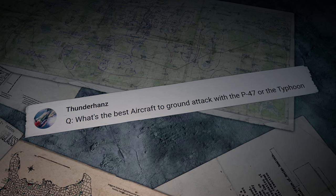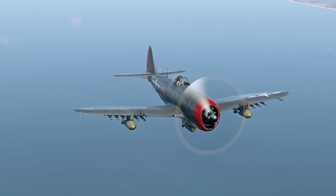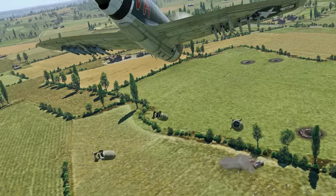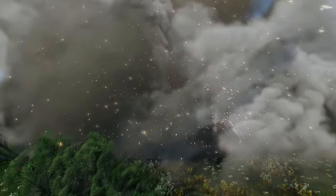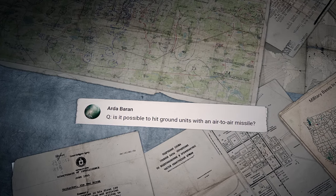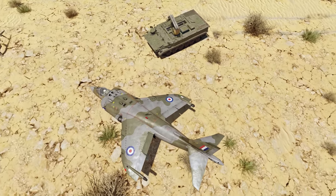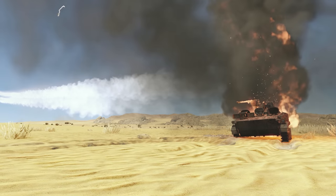Thunderhaunts writes: what's the best aircraft for ground attack — the P-47 or the Typhoon? Hi Thunderhaunts! The Thunderbolt is certainly better for ground attacks; most P-47 modifications can carry up to 3 bombs and 10 rockets, which can score you more targets than any Typhoon loadout. Still, we can't say the British plane is a poor choice for CAS. The last comment was written by Arda Baran: is it possible to hit ground units with an air-to-air missile? It's possible in theory if the missile locks onto an aerial target and hits a tank by accident, but it's nigh impossible to pull off in practice, especially in a random battle.